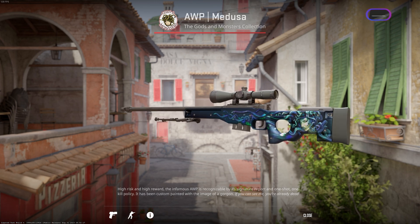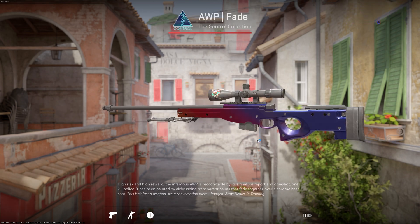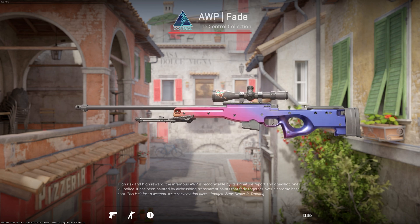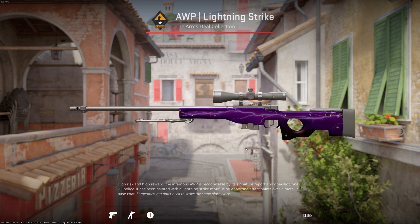I'm curious if these changes will be liked more than what we had previously. The AWP Fade received the same change, and honestly I think it is currently suffering from the same issue — the black on the fade finish looked way better than the gray we have in-game. You can see this on the AWP Lightning Strike as well.